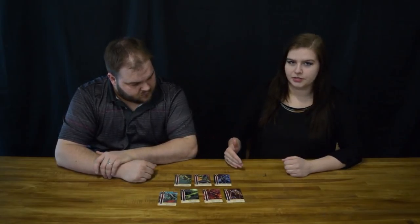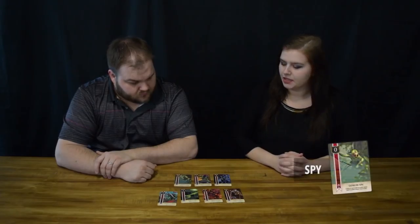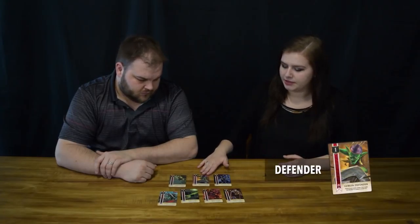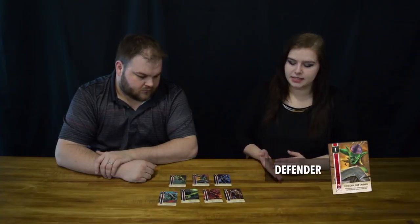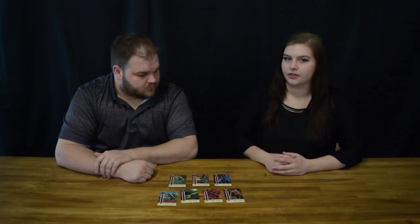The 0, 1, and 2 all have unique abilities associated with them. The 0, the Goblin Spy, allows you to discard it and actually look at another player's hand and swap out a card of your choosing.